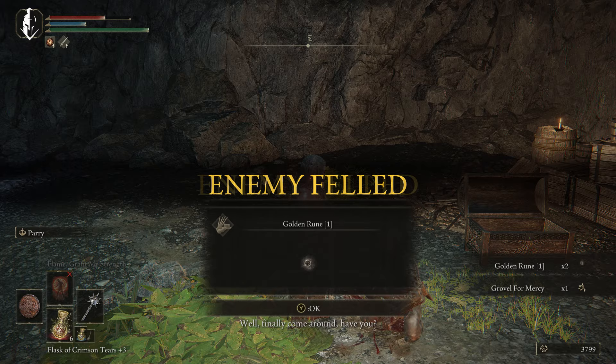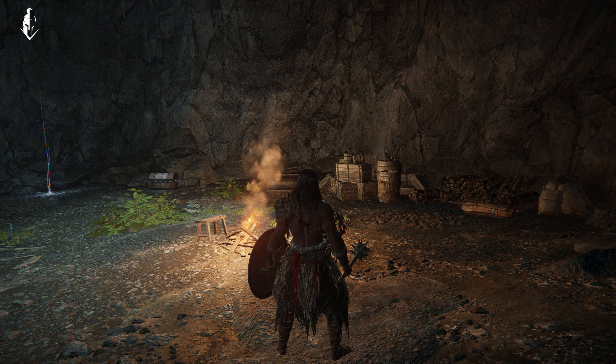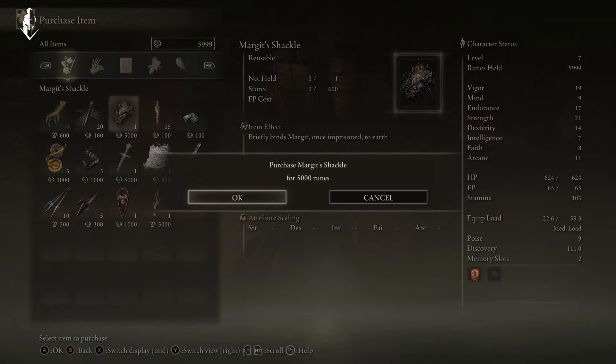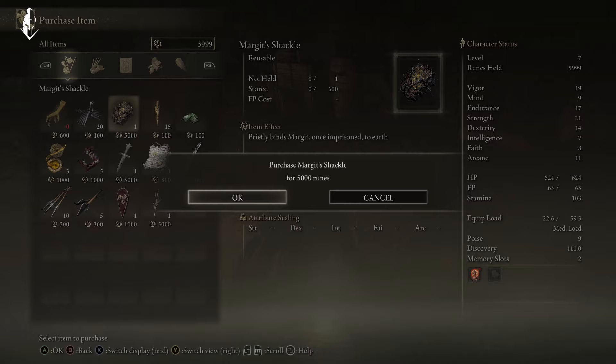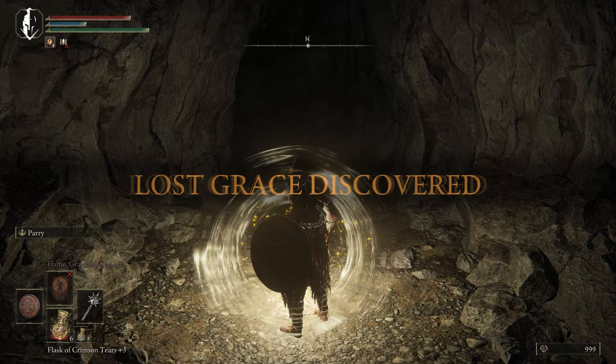You can either finish him and get his bell bearing and go buy his stuff at the roundtable. Or if you do it this way: when he gets low on health, you can forgive and forget, then reload the Murkwater Cave, go back in there — he's a vendor. I had to pop a couple golden runes to make sure you have 6,800. So you're going to buy 3 gold pickle fowl feet and the Margit Shackle. This is very important — this is what we use to hold Margit in place for the first boss. And then more later on. So for new players, definitely grab that shackle. It's worth spending the runes, trust me.